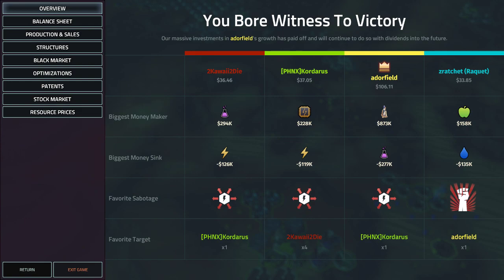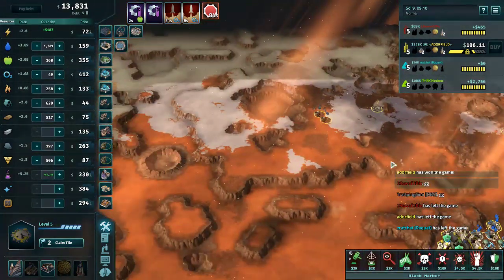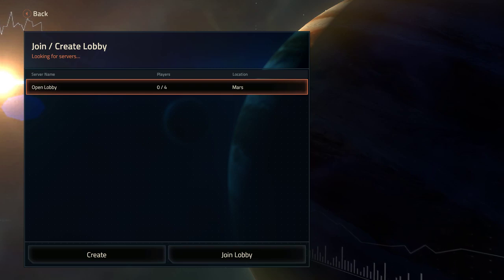Looking at the tournament status: Group A, Round 5 — Base Invader took the win, which means he wins the entire tournament. Congratulations to Base Invader! We cast him once and he did very well. Thank you for watching, hope you liked the cast. Let us know if you have any questions about any of the games if you are watching this back. Thank you for joining the tournament and thanks for casting with me.